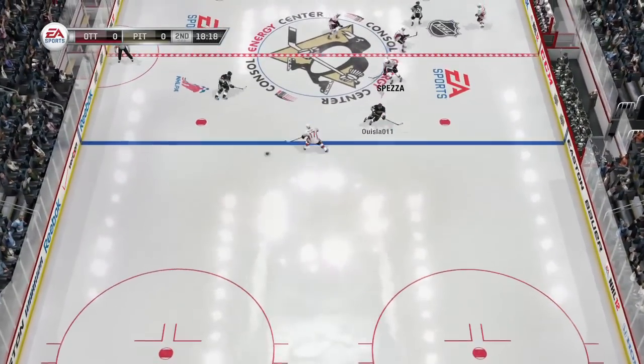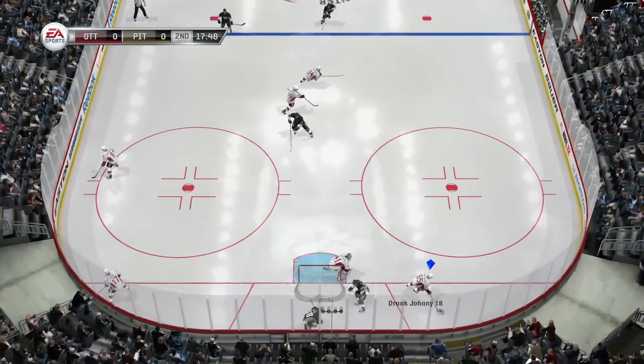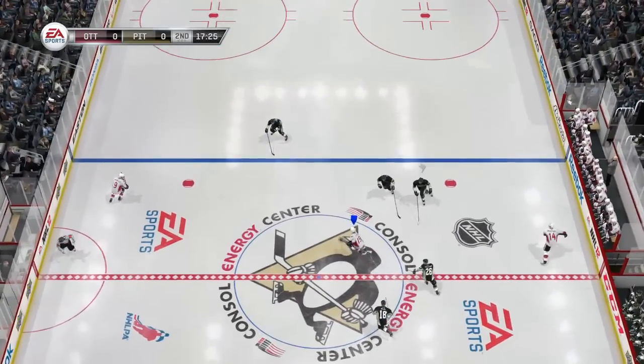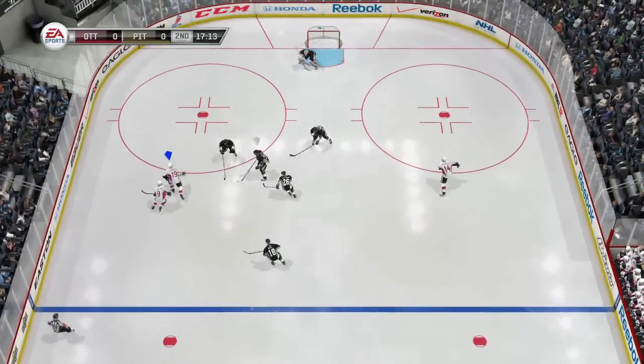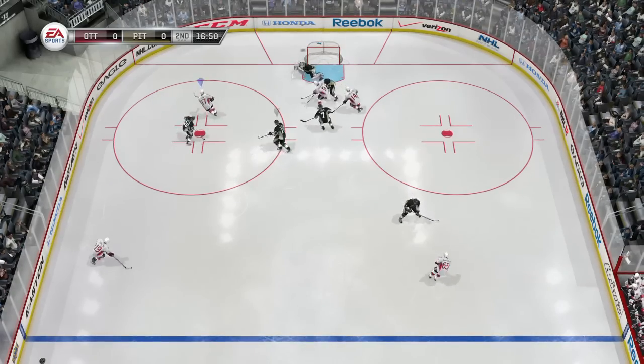Spezza behind the net in Gretzky's office coming out — I wanted to pass it back to the point but then I saw it was covered, so I tried to let up and just tapped the pass button, that's why it came off so slow. Carlson up to Spezza — look, the forwards don't come back and get any speed, they're just standing still. When you get the puck there's no speed, it's just so slow, and the defenders don't defend with any speed.